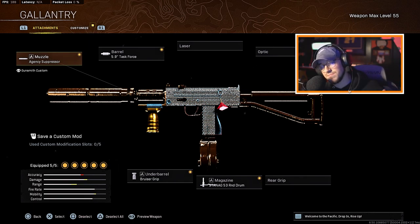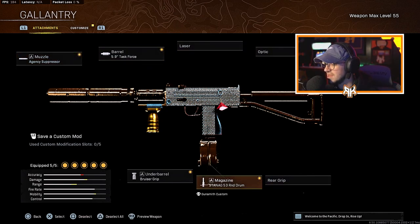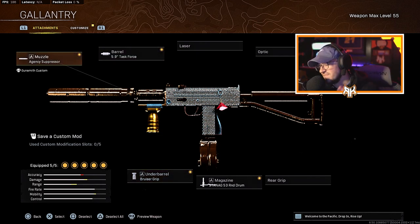Let's take a look at this class setup. Run the Agency Suppressor for the muzzle, the 5.9 Task Force barrel, the Raider Stock for the stock attachment, the STANAG 53-round drum, and the Bruiser Grip. This thing is highly accurate — literally no recoil — and it hits very hard and has a very good fire rate. It's up there, man, it felt very good to use.